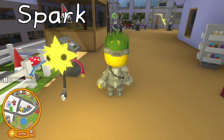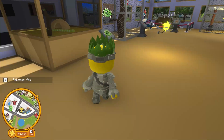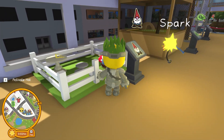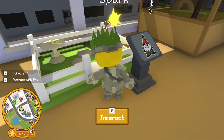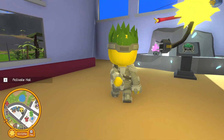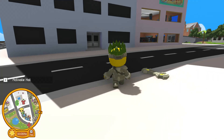Hello everybody, welcome back to another video! Last time we got the spark pet, and now I'm trying to find the gnome pet. I have a general idea where it is because my brother clicked on a Wobbly Life video and he said it's somewhere on the farm island, so we're gonna head to the farm island today and get the gnome pet.